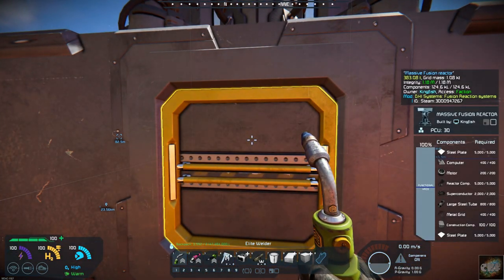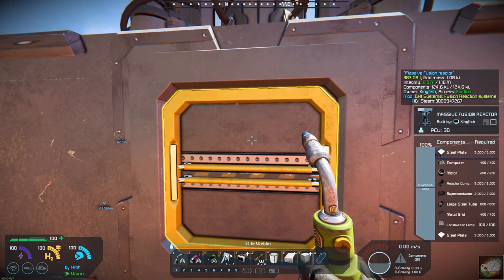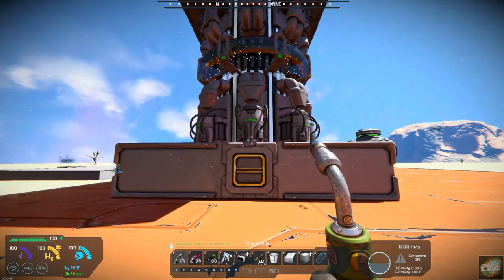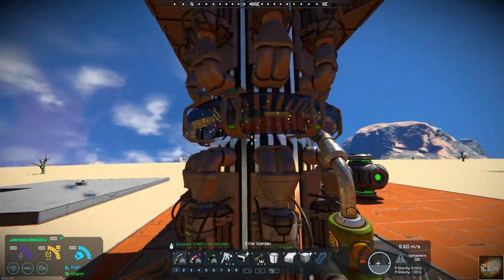This one is the massive fusion reactor, and as you can see it takes over ten thousand steel plates. So if you've got an extremely large base that you need to power up, this might be a nice alternative. It also takes five thousand reactor components plus two thousand superconductors, which requires gold. So those are items you need to think about when you're going to build these.